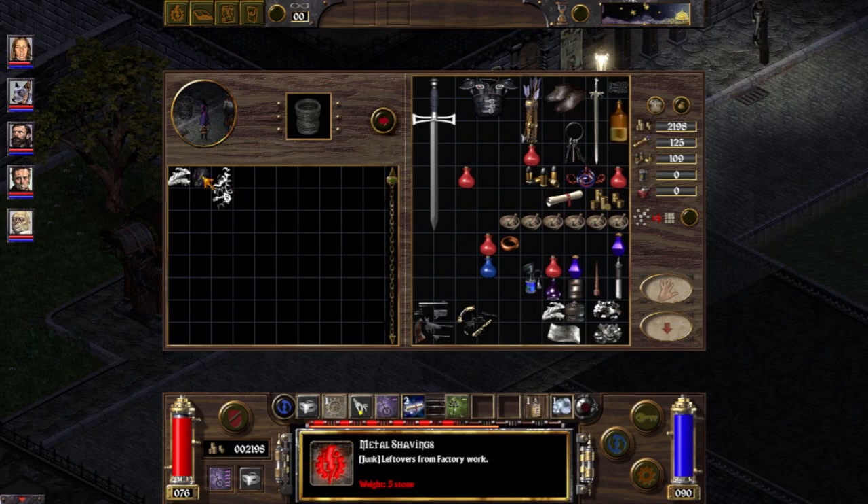For example, Junk items are flagged as Junk, Crafting items are flagged as Crafting, unless they require some specific expertise to use that you didn't use to craft them.